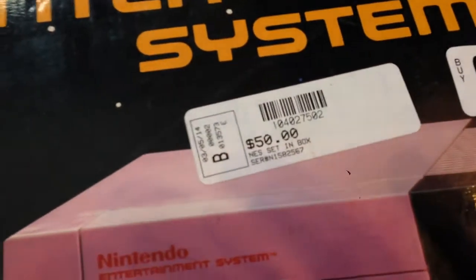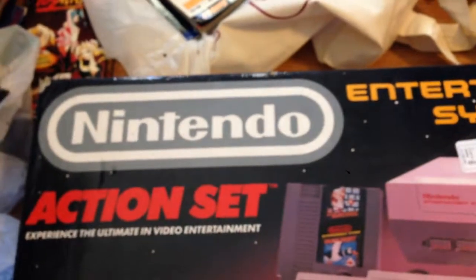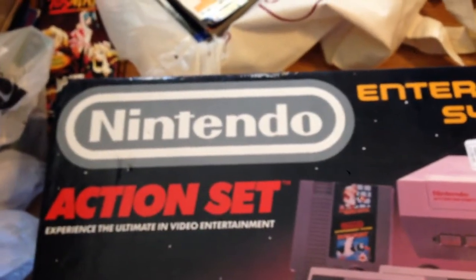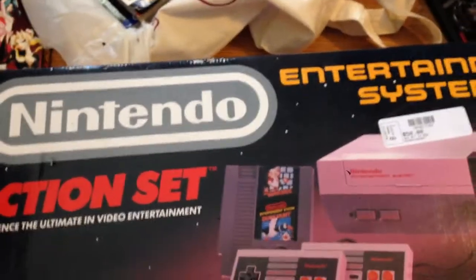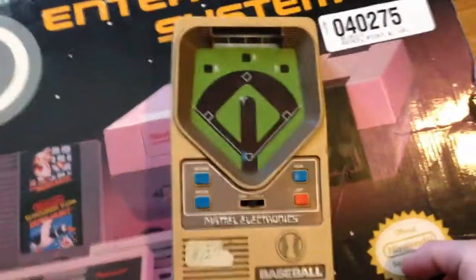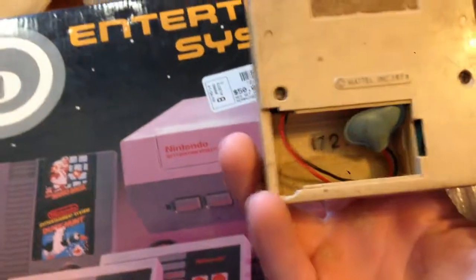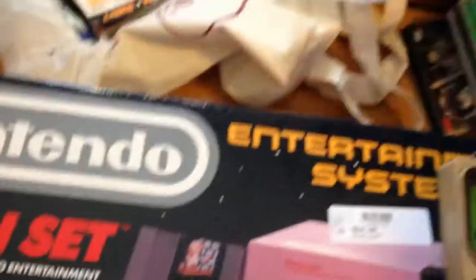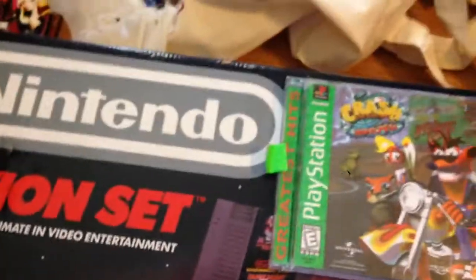We basically got this for $35 — it had $50 on it. Our original bill was like $120 or $130 and he got it all the way down to $75, so it's good working with him. Picked up this Mattel electronics toy — it's missing its back. Got Crash Bandicoot Warped and Crash Bandicoot.